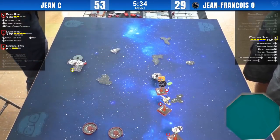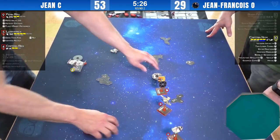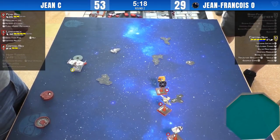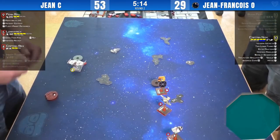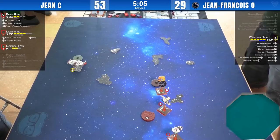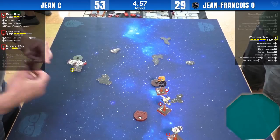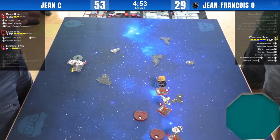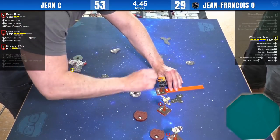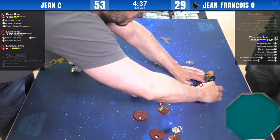I think all of Jean's ships just get out. This is an interesting part of a game where you decide how to disengage with the possibility you might come back around in two rounds. He's got six minutes left. Mastin1996 points out that Nym is indeed stressed so he can't do a Talon roll or K-turn. Yeah — his huge wings are hiding the stress. They're going fast by mutual consent — trying to get one more round of fighting in.